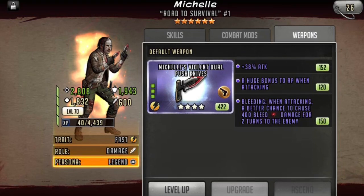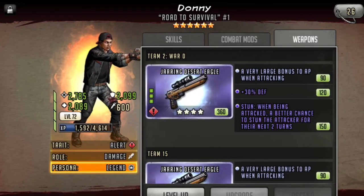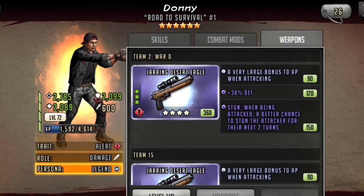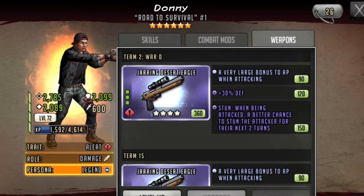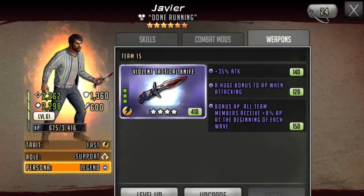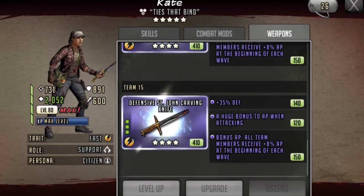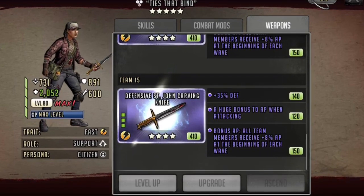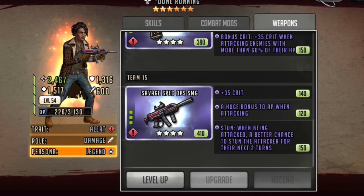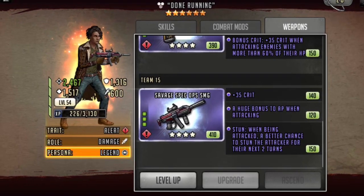I know many people have changed to an 8% AP weapon, but I also run my Michelle on my bleed team. I gave Donnie a stun weapon with defense and a very large bonus to AP when attacking, so that toons are punished if they choose to attack him. This is helpful when not running a human shield on defense. As mentioned, Javier is not a primary target for the AI, so I go with an offensive 8% AP weapon. Unfortunately, I don't have an 8% AP weapon with HP, so I have to go with a 35% defensive AP weapon. Meanwhile, Louie gets a crit gun with a huge bonus to AP when attacking as well as stun, to punish the opposition if they choose to target my disarm toon.